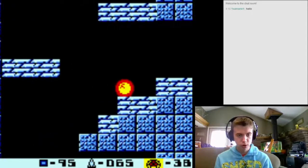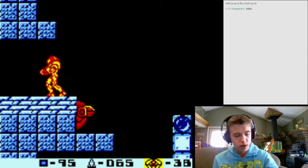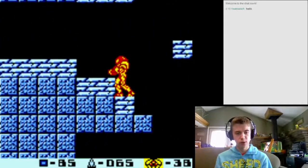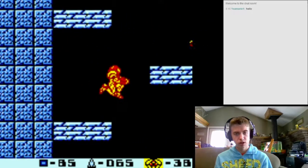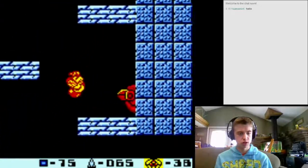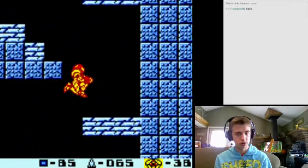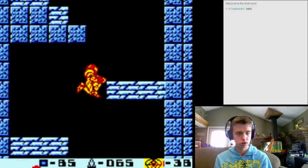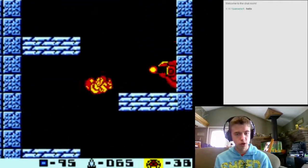You can avoid getting hit by this guy or not - it doesn't really matter too much. As long as you do a full jump there you'll avoid him. You want to go down to the second block here. This is another damage boost - this will save you another platform of jumping. Just get down there and tap it. You actually want to bonk your head on the platform there unless you got a really perfect one. If you did it perfectly with a crouch jump then you can just get onto the platform, but bonking your head will usually give you the downward momentum faster.